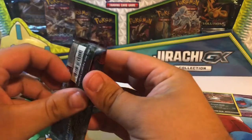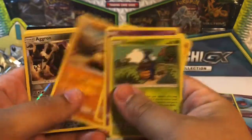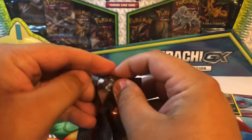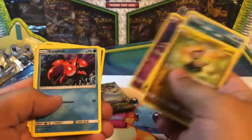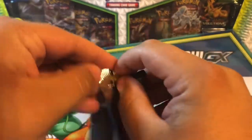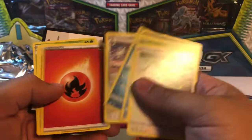Alright, Crimson Invasion — maybe we'll get lucky and pull that Charizard out. Got the first holo and the rare — nothing there again. Last two packs, see if we can get lucky and make these openings worth the money. Nothing again.